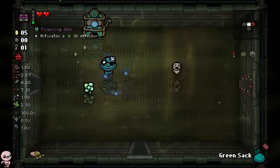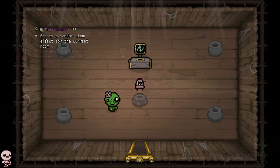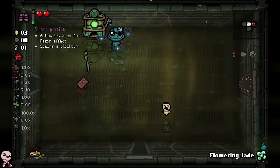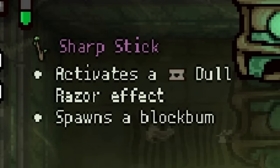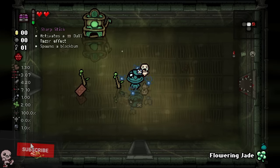That gave us the flowering jade. It activates the green d6 effect. If you guys don't remember, green d6 when we played green Isaac is basically just a reroll, but you get a green item. Maybe we can make this guy pay out — we are gonna get a lot of different pickups for when you're doing this. There you go. What's the stick do? Activates a dull razor, so it's a fake hurt, and then spawns a block bomb.